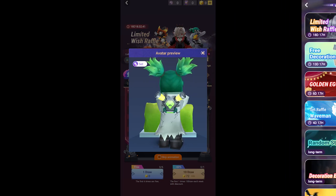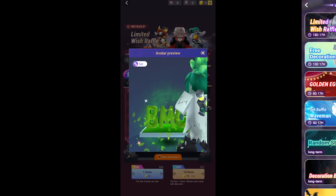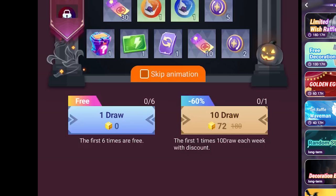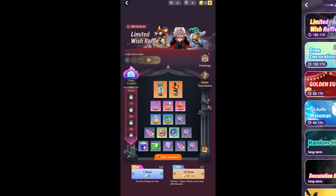Hello guys, welcome to sandbox.de. Black Man Go has launched a new limited-time event with free decoration. You can check it in the Activity Center. The first 6 draws are free — no G-Cube needed. If you have luck, you can get the best reward in the free 6 draws.